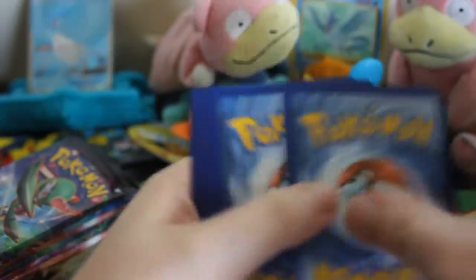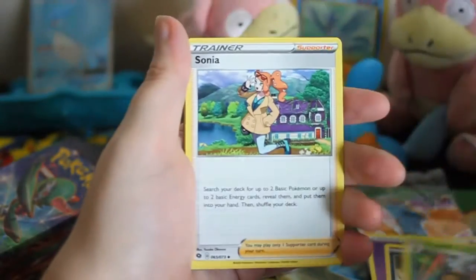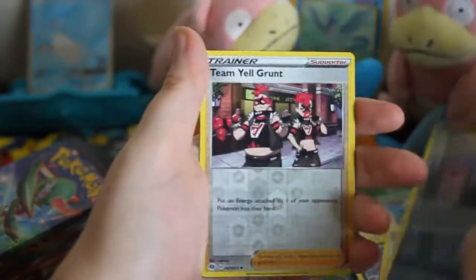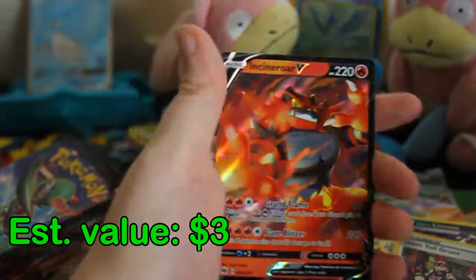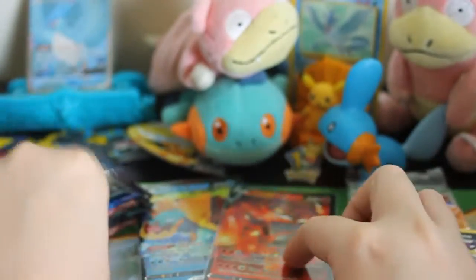Third pack — lots of Trubbish, like literal Trubbish in the packs. Absol, Beedrill, Sonia, Trubbish, Hakuna, Purrloin, Full Heal, Linoone, Reverse Team Yell Grunt, and Incineroar V. I think this might have been the very first V that I pulled out of Champion's Path — I could be wrong, but it was definitely one of the first.